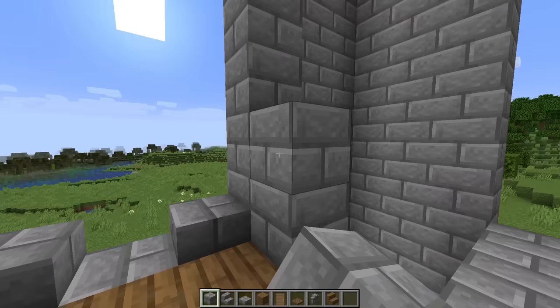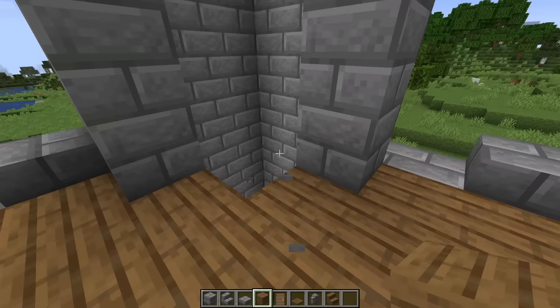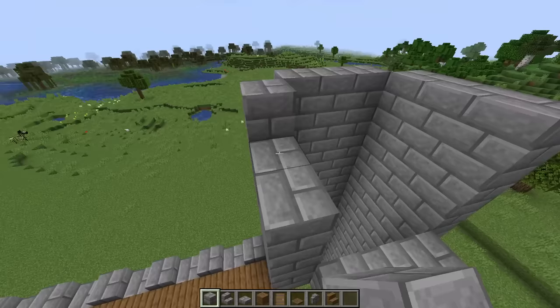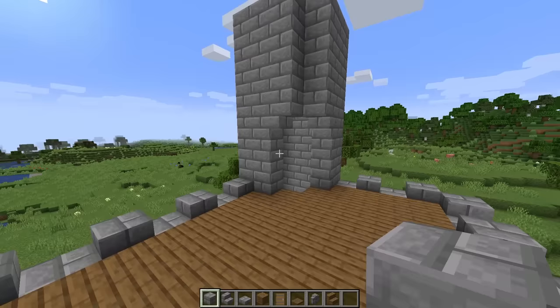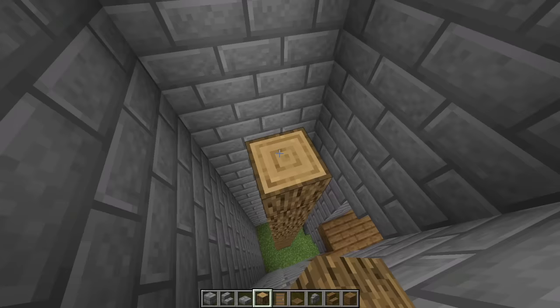Right here build up four blocks on each side, leaving one block of space on each side, and place an upside down stair at the top. Replace these two stone bricks with planks, and after this archway just build the rest up to the height of 14 blocks. Now go down to the bottom of the tower and we'll start building a staircase up — start by building an oak log up the center, and it'll be one block shorter than the stone bricks.